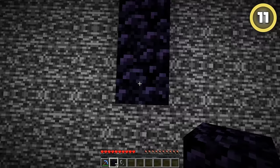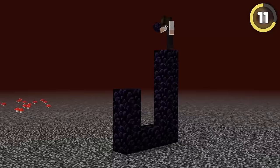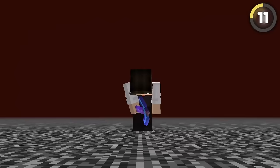Trick everyone into getting trapped on the nether roof. It's easy. Just break the portal in the nether and remake it on the roof. It's nearly impossible to get back down from there, especially when you break the portal once people have walked through. You won't be able to get off the roof either. But who cares? You're getting banned anyway.